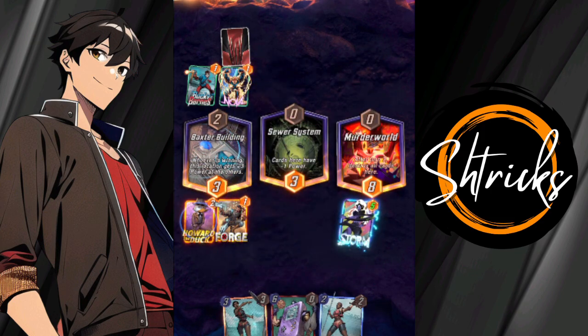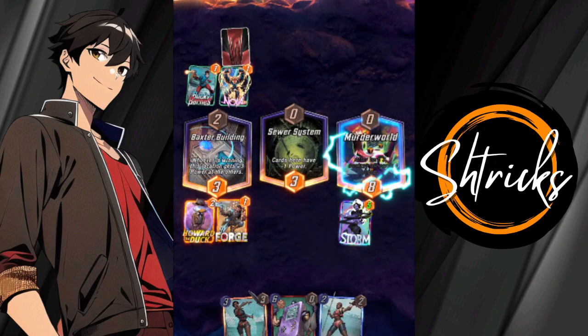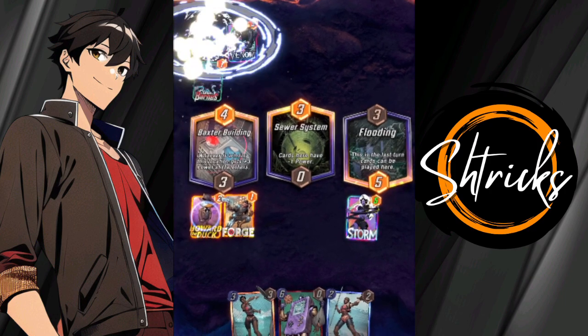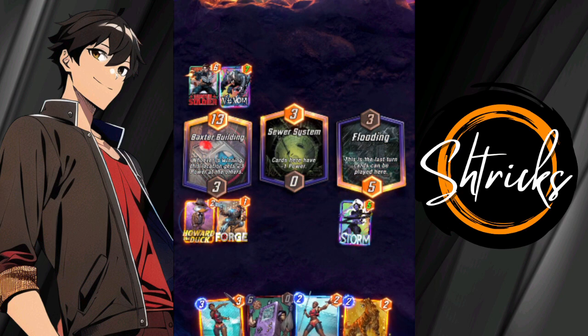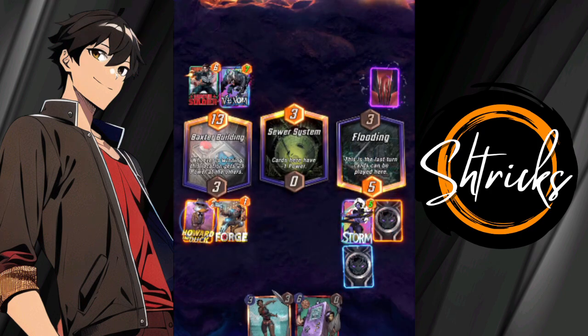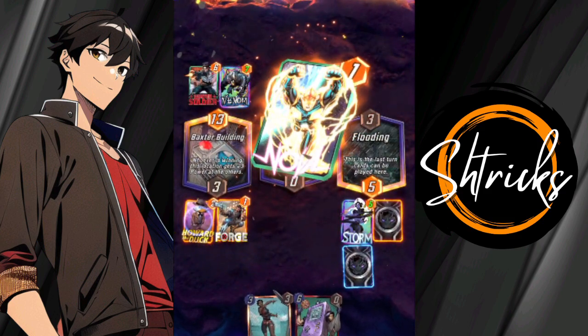Storm is gonna get a little buff thanks to Forge - this is pre-update so Forge is a little different. He's already playing Venom, very nice. Now that Storm is gonna be closing down Flooding, ideally the next card I get soon would be Black Panther - and there he is right there. So I'm gonna lay down a couple cards into Flooding.